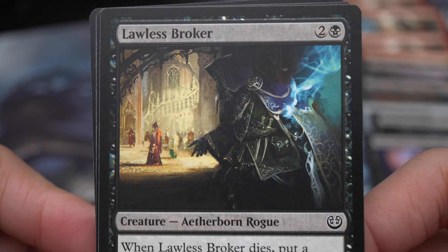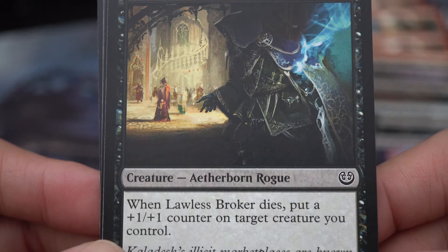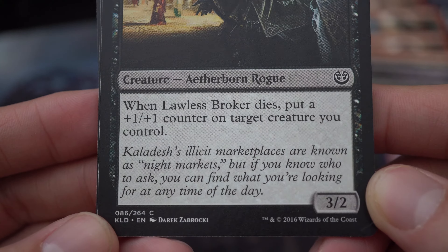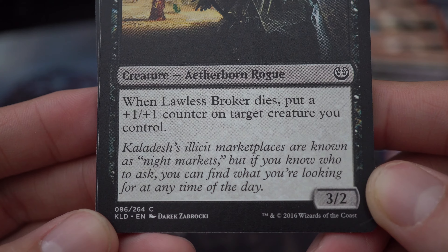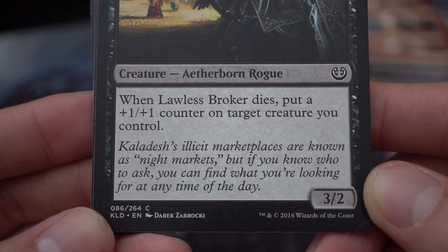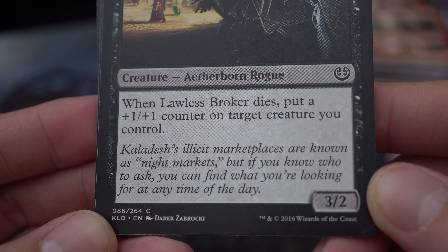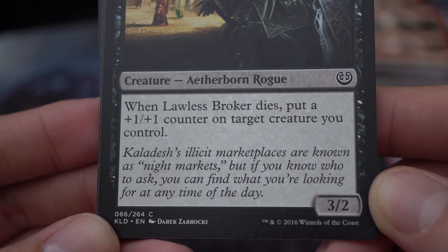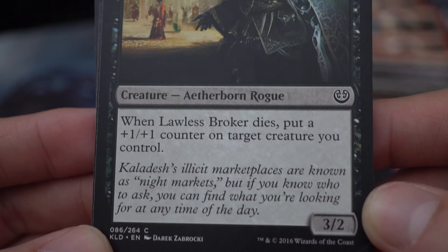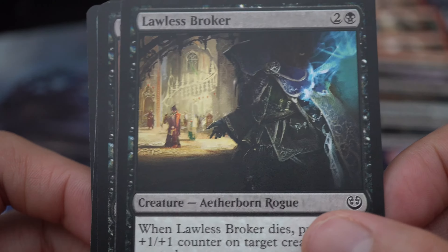Lawless Broker — two and a black creature, aetherborn rogue. When Lawless Broker dies, put a +1/+1 counter on target creature you control. 'Kaladesh's illicit marketplaces are known as night markets, but if you know who to ask you can find what you're looking for at any time of the day.' 3/2. For a 3/2 body I think this is pretty good.